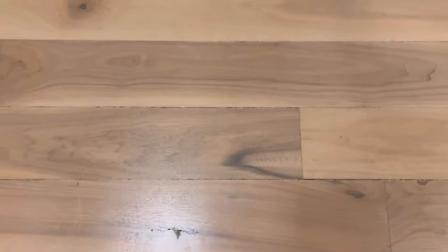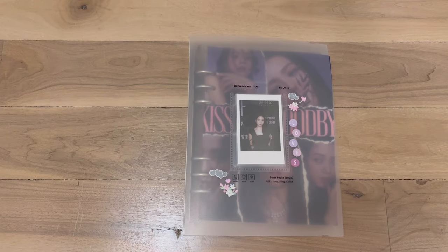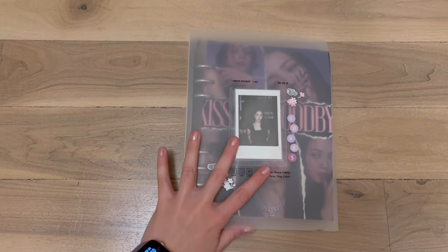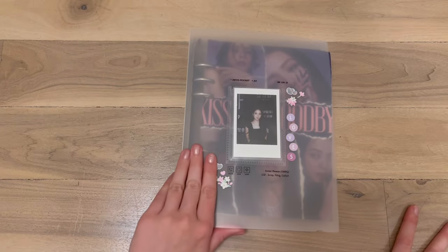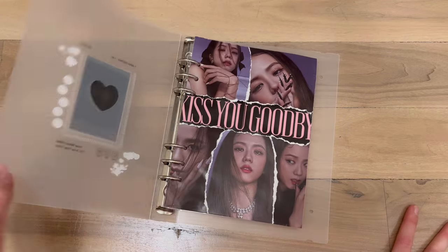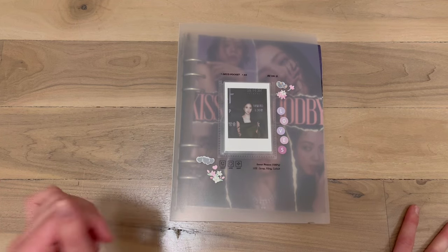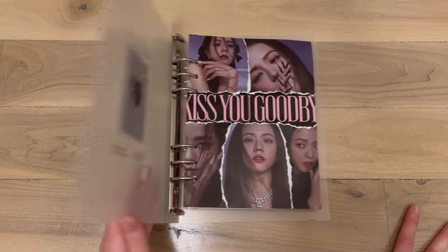Next is New Jeans — though it's a bit awkward because I'm downsizing. I'm asking my 200+ subscribers for some assistance. I set this binder up for Jisoo and I think it looks really great for her, but as I've been talking about, I'm choosing to downsize Jisoo. I'm not sure if Aespa or New Jeans being in the front would look best. I feel like this would be better suited for Aespa with the color scheme.